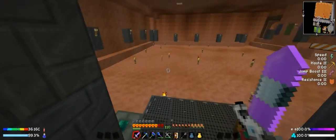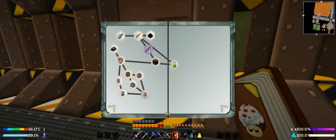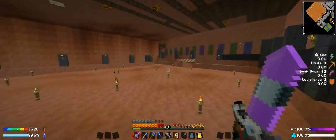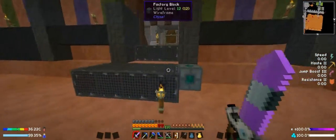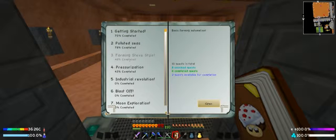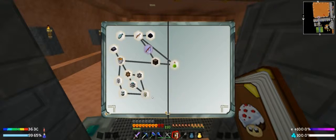Welcome back to another episode of Blast Off. Last time we spent some time working on some of the pneumatic craft stuff and turned in a bunch of quests. We also made our builder's wand last episode. This episode, I decided we'll get to work on this room and pretty it up a bit, because I want to get started on collecting lava so we can get some power going. We have a lava generator in the pressurization room, which we got from the Geothermal Quest.